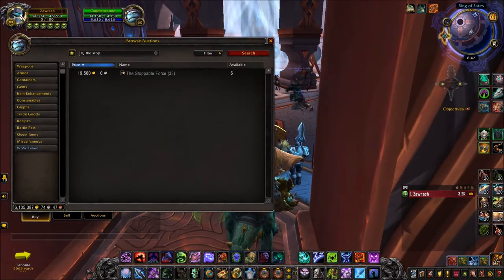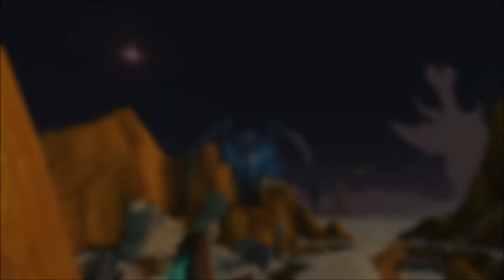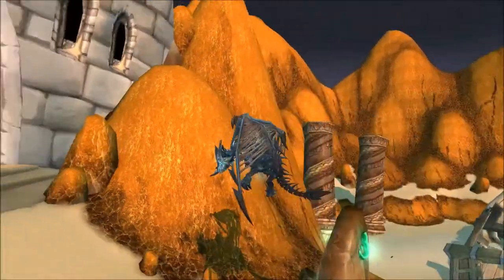Now, all of these grey items you can just purchase from the auction house. None of them are bind on pickup, but because they now have an assigned value, a lot of people are selling them at quite high prices.